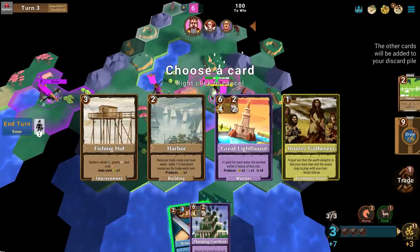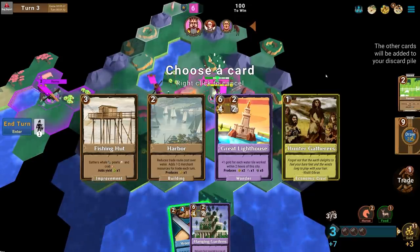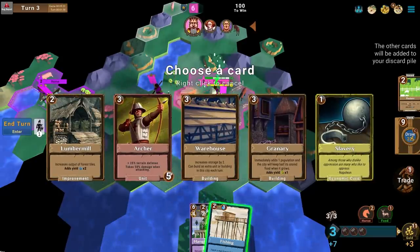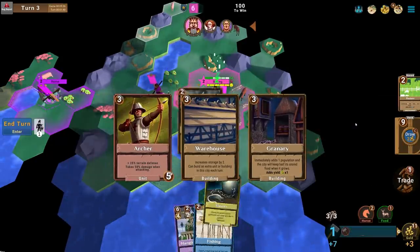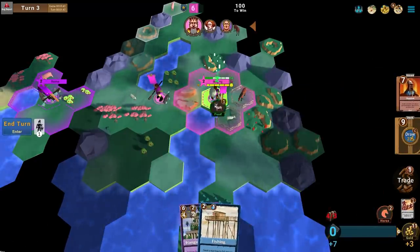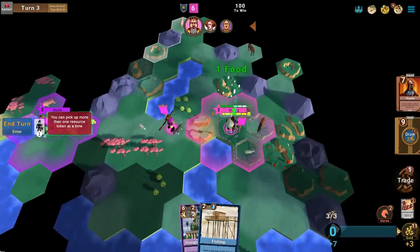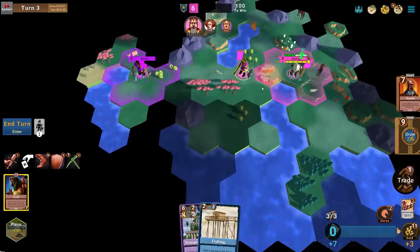Fishing huts are so good for gathering luxuries. So I'll play Woodworking, take Slavery, play the Enslaved Population card and save it for next turn, then put food into my city. The Enslaved Population card allows me to burn a pop to get extra production and money — so it has its own benefits.